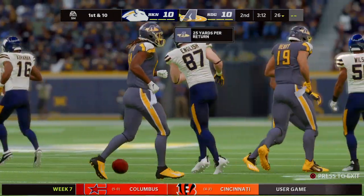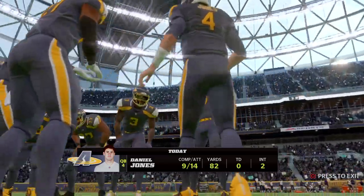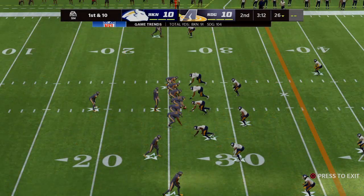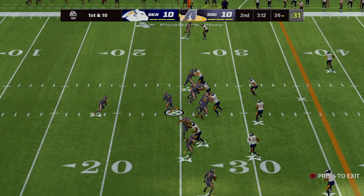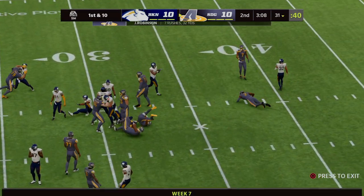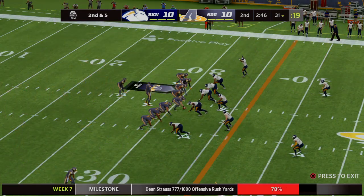Here's Sam Martin now as he's on to kick it away. A fair catch taken at about the 24-yard line — it'll be a 39-yard punt, no return. The offense will take over with a new set of downs. Moore now on first down — it's complete but good for only a couple of yards.